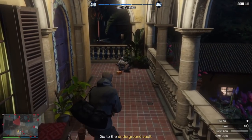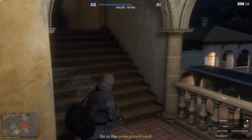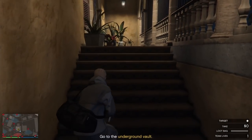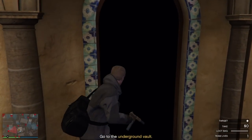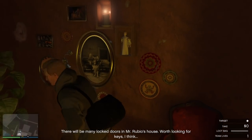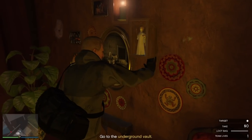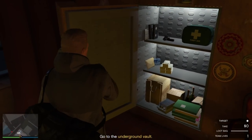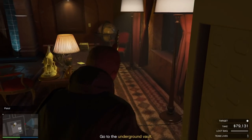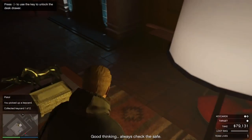If you walk into him, all the guards in the area will get alerted — that's what happened to me in my first try and I had to close the application because I couldn't restart. Anyway, once you make it through the door to get into his office, you'll see there's a white arrow. There's also a hidden safe here that you can get a little bit of cash from, a first aid kit, and a gun — I don't know why the gun's there.